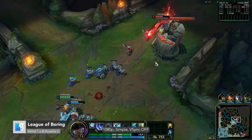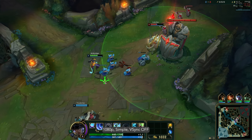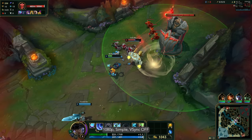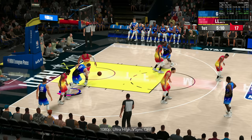League of Legends now supports the Metal API, and by default you don't have to enable it outside of the game anymore — the performance is great. At 1080p very high we're seeing over 200fps. At 4K it's well over 100fps. Playing offline against bots, these results are pretty impressive.